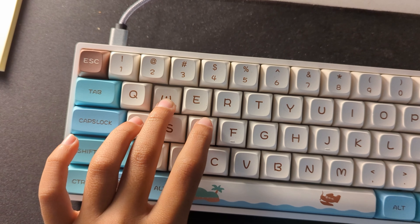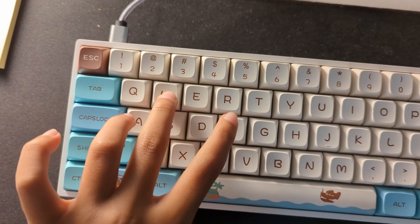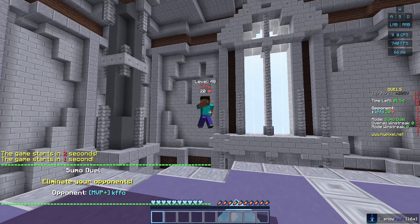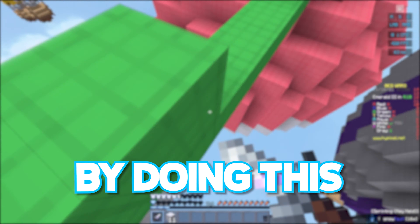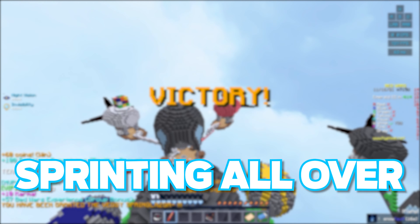But there is a way to avoid this, so let me introduce you to sprint resetting. There are a few ways to do this. The first way is W-tapping, which is where you hold down the W key while sprinting, and when you hit your opponent, quickly let go of your W key and press it again. Try to do this whenever you see the red flash when you hit them. By doing this, it gives you the knockback of your first hit, because technically you are really just sprinting all over again.